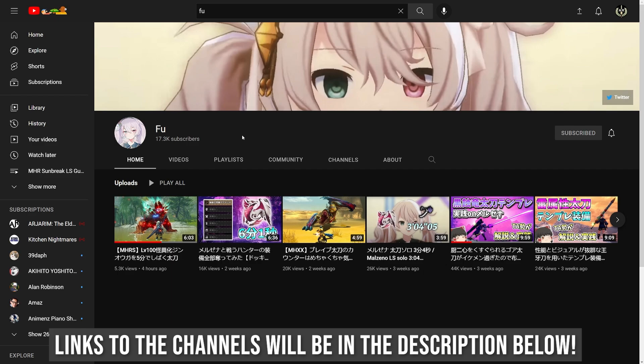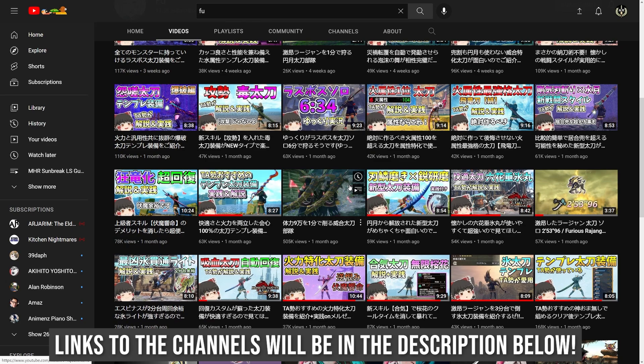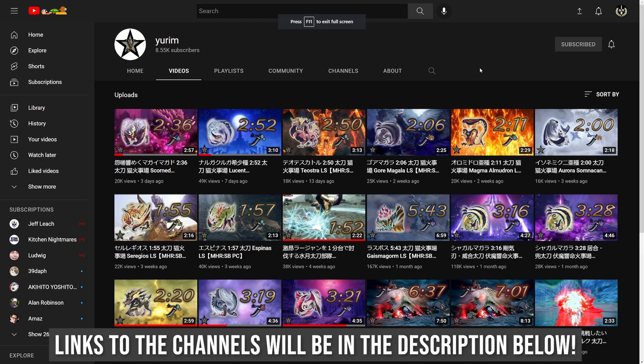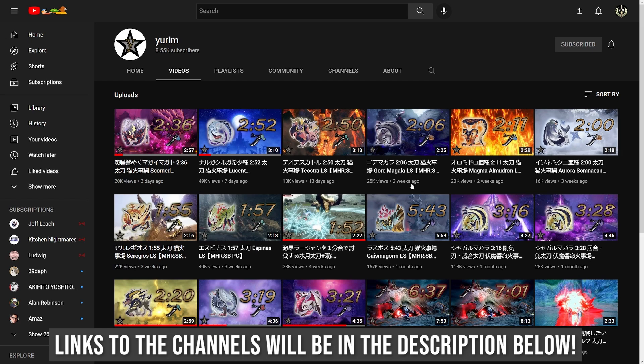Check out Pepo's channel if you need good Longsword speedruns. For the Japanese Monster Hunter community, there's also Fu, a fantastic Japanese Longsword speedrunner with lots of speedruns and interesting build videos. Last but not least is Yurim, another Longsword speedrunner cranking out tons of speedruns for Monster Hunter Rise including all the new Sunbreak monsters. These are mainly Special Sheath runs, but occasionally you'll see a mind-blowing Sacred Sheath run.